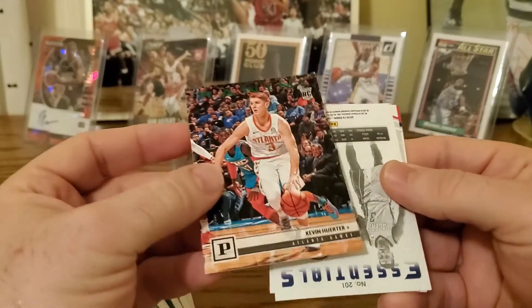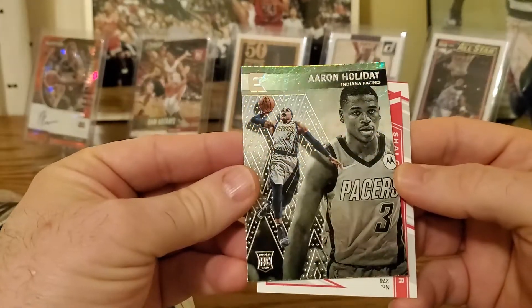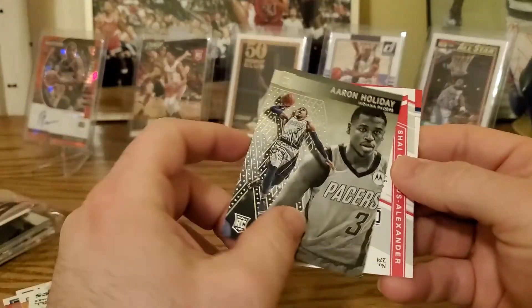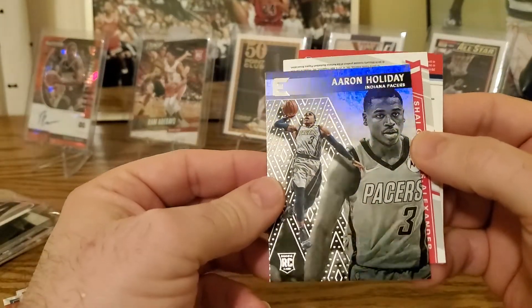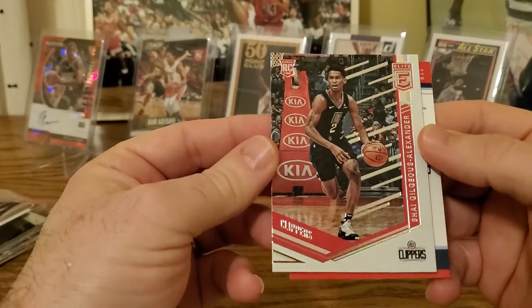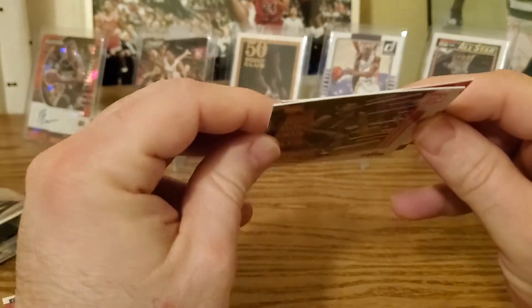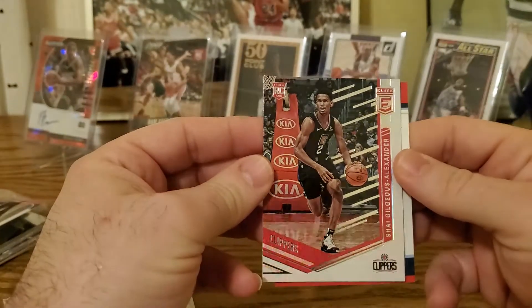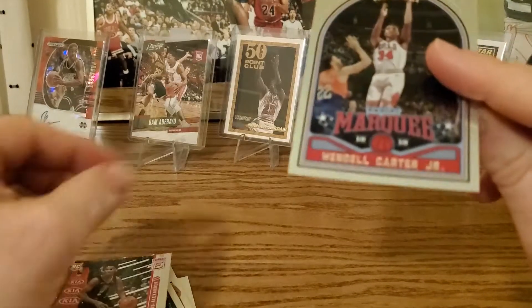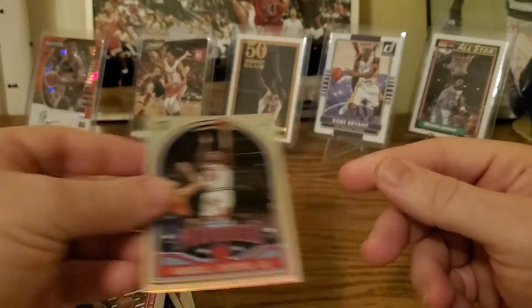We have an Aaron Holiday rookie Essentials — it's a little bent. Then we got a Shai Gilgeous-Alexander rookie Clippers Elite — it's bent though, I'll have to see if that flattens. SGA, not bad. Then Wendell Carter Jr. — he's doing a little better this year, that's a Marquee. All right, so we haven't gotten the names we're looking for yet.